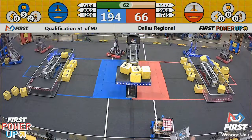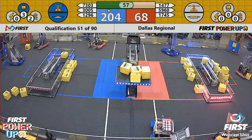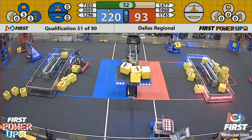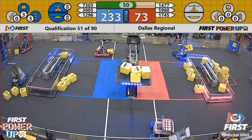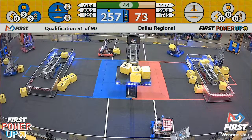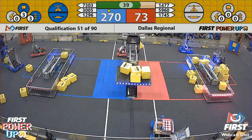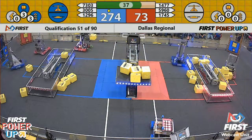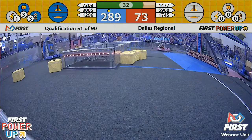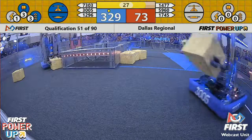Big lead so far for the Blue Alliance. They're gonna start scoring for their opponent's switch to try to slow down their opponent even more. 3005 is doing their away switch, and now 3005 controls all of the switches. This is domination so far. Blue Alliance only has two robots, but they are putting the hurt on that Red Alliance right now.